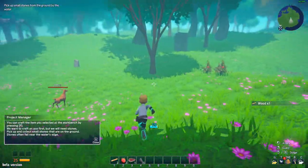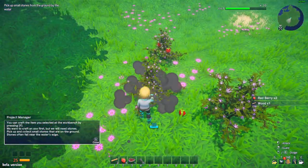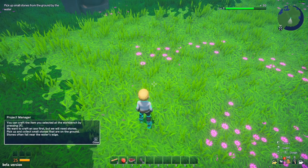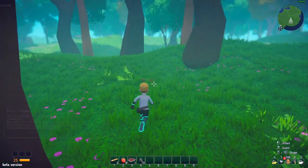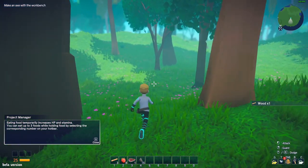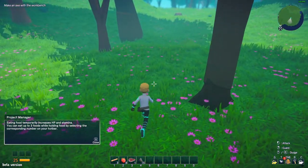There's wood, let's grab this. Maybe we need some food. Eating food increases temperature, HP and stamina. You can eat up to three foods while holding food by selecting the corresponding number on your hotbar.